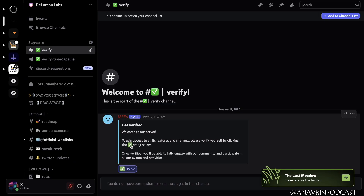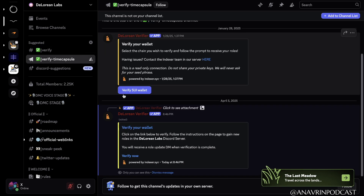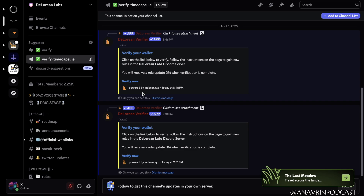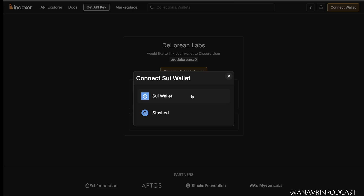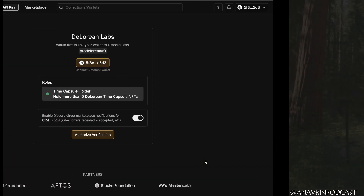On Discord, make sure to go to the prompt and get verified. Once you've purchased your time capsule, make sure to verify your Sui wallet. Follow the links, then connect your Sui wallet. Go ahead and connect, and then authorize the verification.